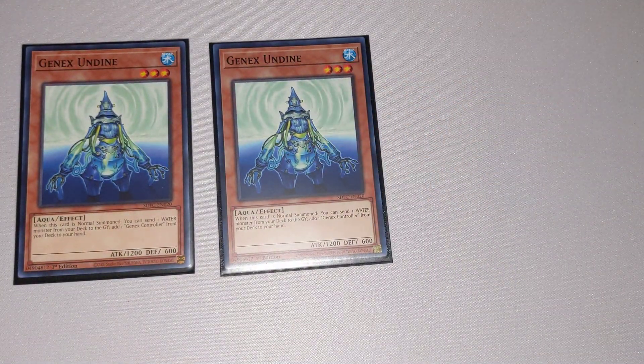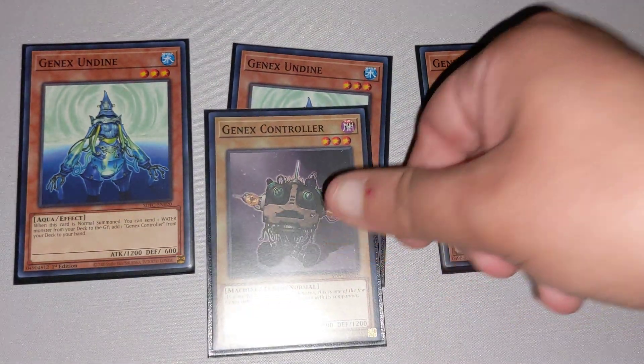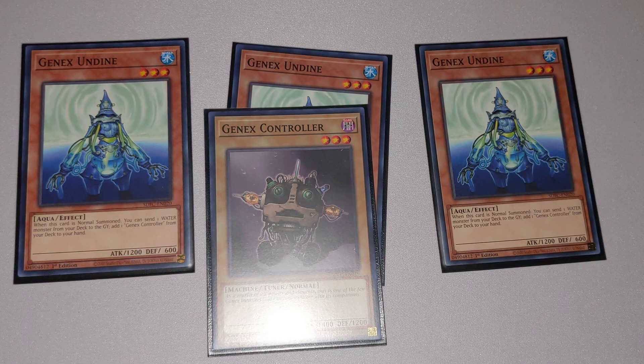Next up, we have three copies of Gen X Undyne. When this is Normal Summoned, you can send one Water Monster from your deck to the graveyard and add one Gen X Controller from your deck, which is why we also play one Gen X Controller. This is a pretty good combo with Revealer. You Normal Summon Gen X Undyne, activate its effect to send any Water Monster you want, get the Gen X Controller, and then if you get off the Summon of Revealer of Ice Barrier, you can pitch this card and get any Ice Barrier on the field you need.